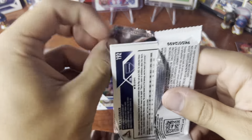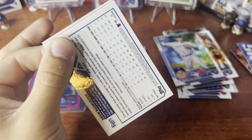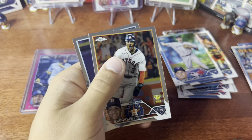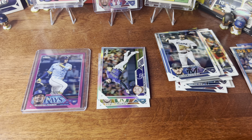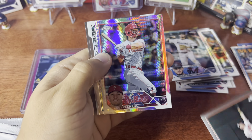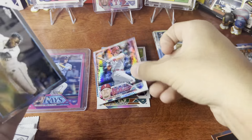I'll sort pretty much everything — inserts and everything — as I go. We got an '88 coming up — it's Pitalonzo, cool Peña, so that'll go with the inserts. Next stack — four cards in fact. We have a prism refractor and it's Kody Clemens — nice Phillies one, I'll take that all day.